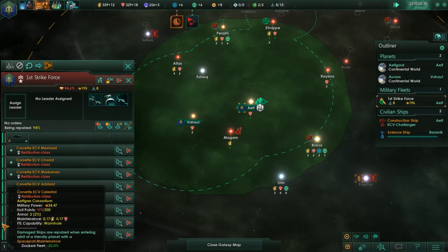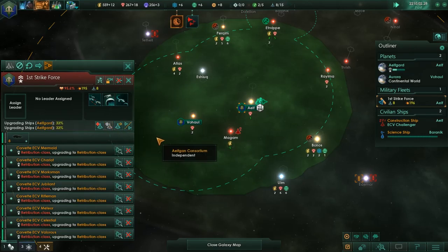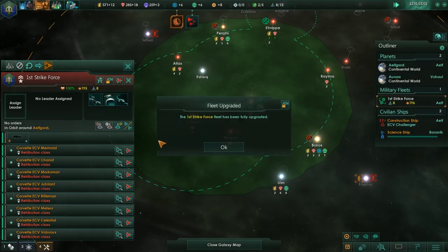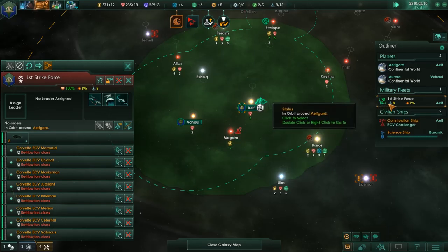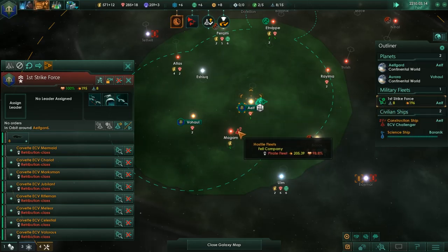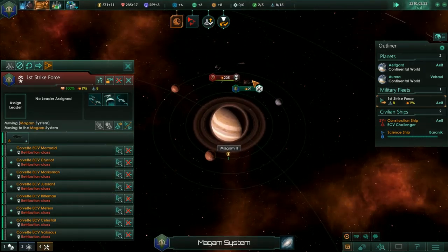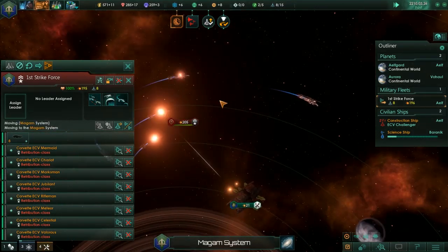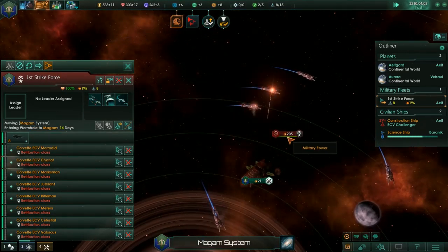Moving there. Select the first one and then Merge. Station under attack — these are two destroyers. I'm going to go ahead and click the upgrade button here and move on out. Some of these guys are using mass drivers, so that's good.